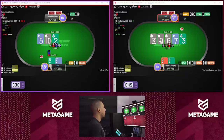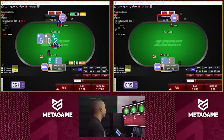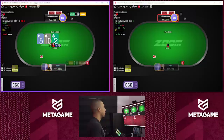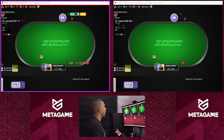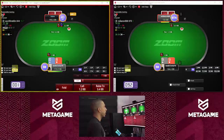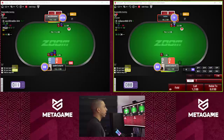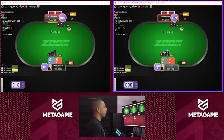Eight-seven — I'm gonna bet a lot here. Ten-five-deuce — I can barrel on plenty of run-outs. Ten-eight off, going to three-bet sometimes. Pocket nines, pretty much pure three-bet.